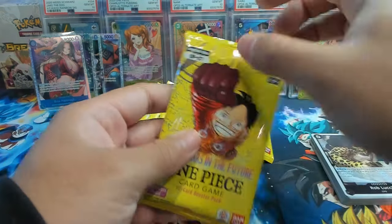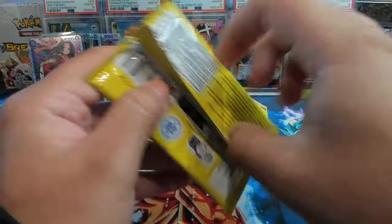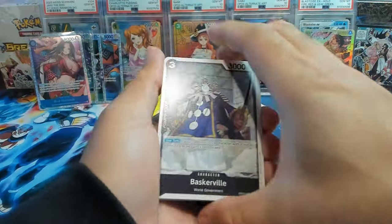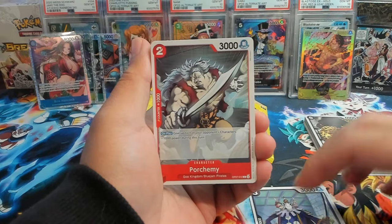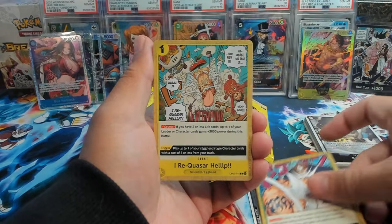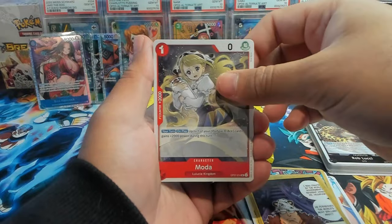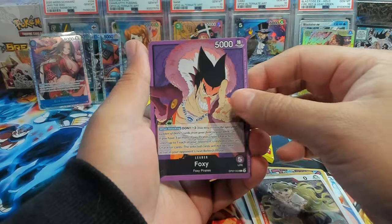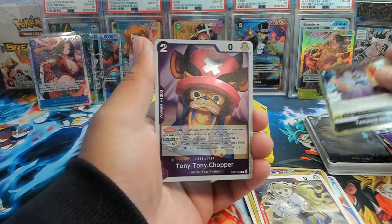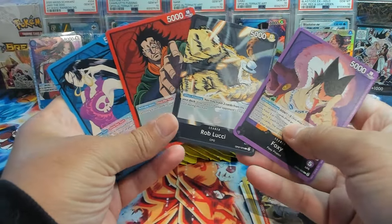Alright, got everything cleaned up. We'll start with the right side of the box — this is the top going down to the bottom. First pack on the right side — can we get our alt art in the first pack as well? We have Porchami, Boa, Gecko Moria, Karmic Punishment, Quasar Help, York, Moda. We have our Foxy leader — so Foxy is one of the leaders too. We have Tempest Kick and Tony Tony Chopper as our regular rare. So I think these are all of the alt art leaders or the leaders in this set.